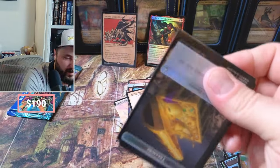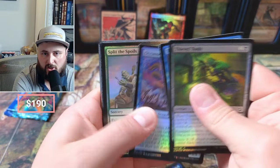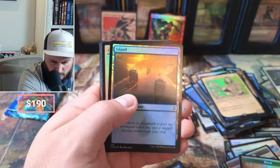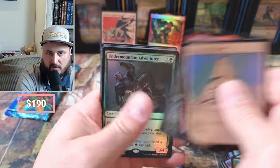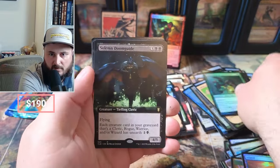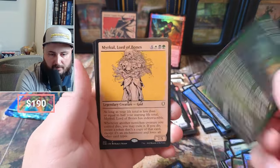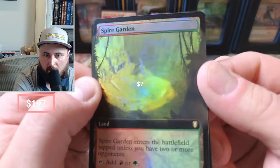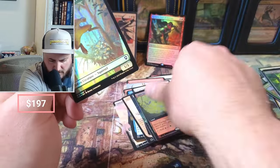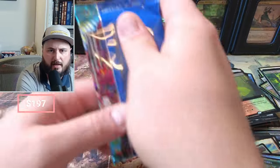Good pull there, probably $10 — could be wrong. Thieves, Oceanus Dragon, Overwhelming. Okay, Charcoal Tavern Soldier. Solemn, Doom Guide, Lae'zel's Acrobatics, Giants — not a good one. Lord of Bones and a Spire Garden foil — couple bucks on the Spire Garden but nothing crazy.